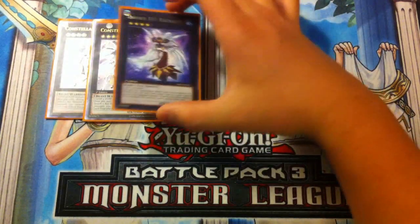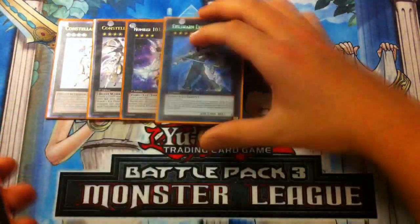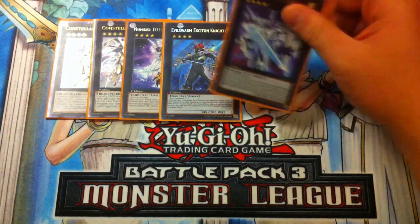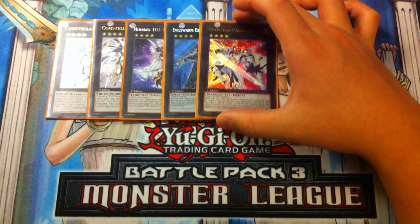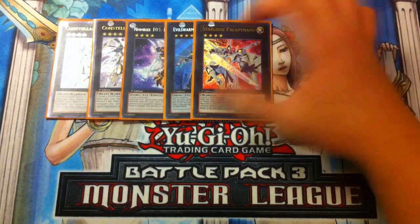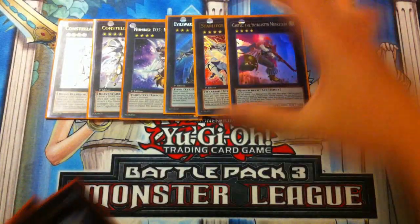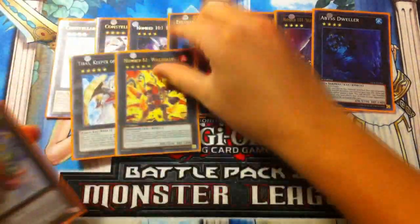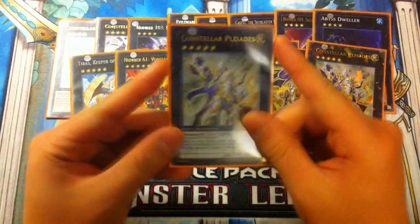One Ragnazero for the Evilswarm matchup — when they use Sacrifice, you can plus one by activating Ragnazero's effect to destroy it and draw a card. One Excalibur, one Star Eater — I want to bump Star Eater to two since it reduces your opponent's monster ATK to zero and negates its effects, and when destroyed you draw a card for a plus one. One Castel, one Utopia Ray Victory, and one Number 101 — to round off the Rank 4 XYZs.